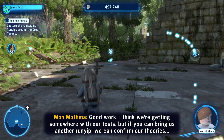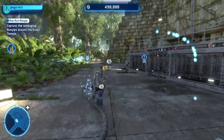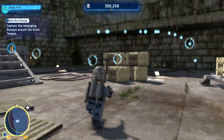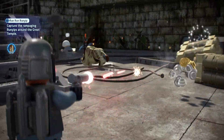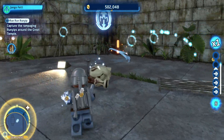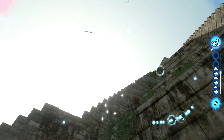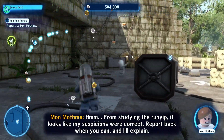There goes another one up in the sky. Good work - I think we're getting somewhere with our tests. 'If you can bring us another runyip, we can confirm our theories.' No problem - I see it right on the map, right around this corner I think. Wait a second - I just lost my... those things are expensive. Got it, and collect it. Is this enough? I feel like we've done enough of this quest.